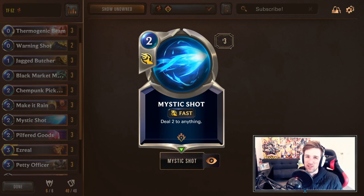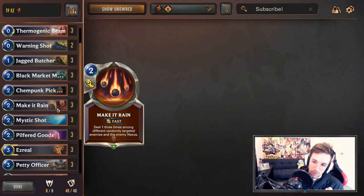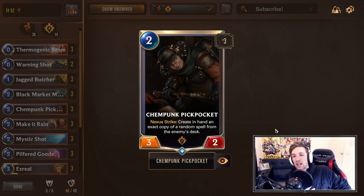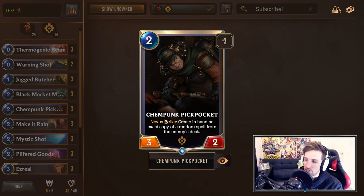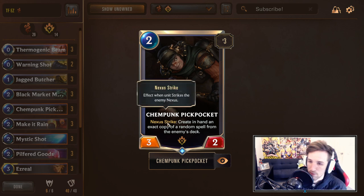Mystic Shot is pretty much a default Piltover & Zaun card for a lot of PNZ lists — deal two to anything. You use it for the early game against aggro, and in the late game against control for more face damage. Make It Rain is one of the other reasons why we consider Bilgewater a lot with Ezreal — deal one three times among three different randomly selected enemies, including the nexus. If you play this against a wide board, that's three procs on your Ezreal, and it's really good against clearing aggro decks. Chempunk Pickpocket is one of the recent additions I've been making. I'm choosing this over the Dreadway Deckhand because this card strictly feels a lot better. Chempunk Pickpocket is a bit of a threat, and Nexus Strike will create a card in hand from your opponent's deck — a random spell. It's a 3-2 body, helps against one of the most impressive cards at the moment, Crimson Disciple — you can trade off into it.